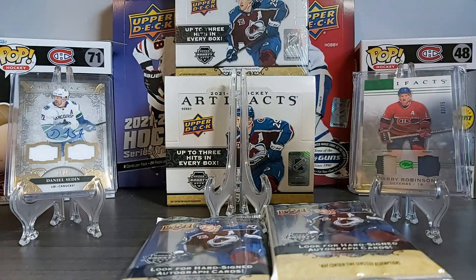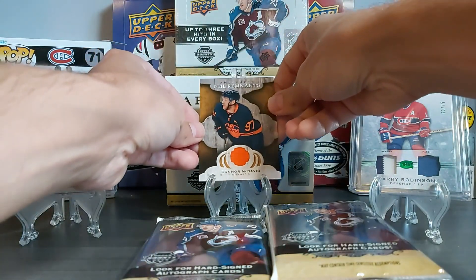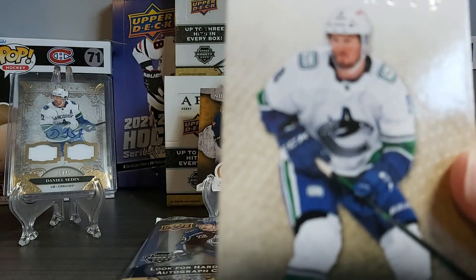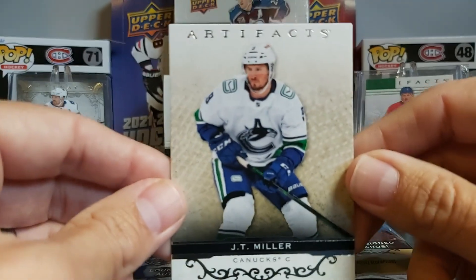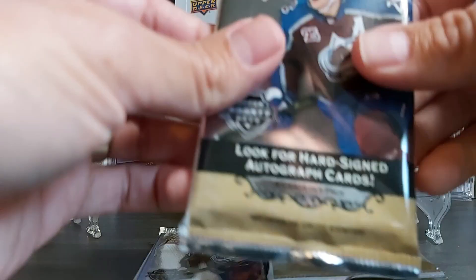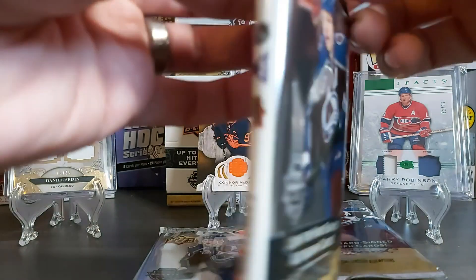I'll put it in the sleeve later on. So there you go — our first card, a nice NHL Remnants card of Connor McDavid. Then we have another base card: JT Miller. Nice start — let's move on to the second pack.